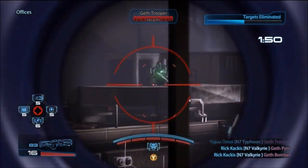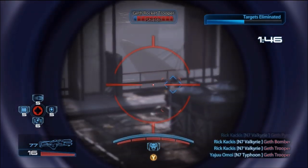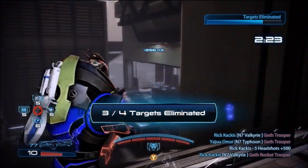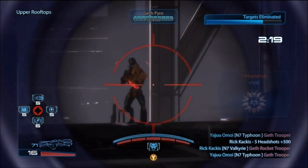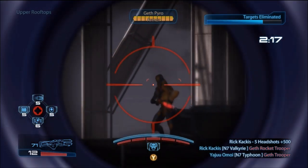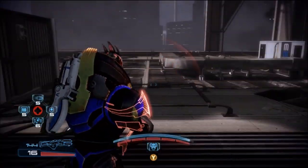I would recommend using this gun with a Turian to get that stability bonus. If you don't have a Turian or don't want to use him, you can just slap on the damper attachment, use a damper and a sight, and don't bother with the damage increase because this gun's damage is already pretty high.